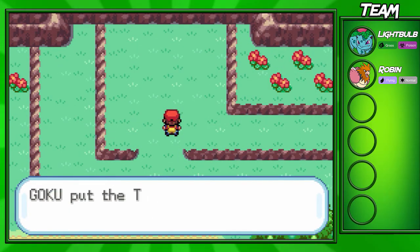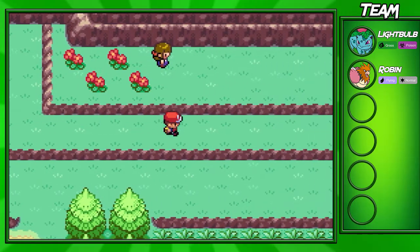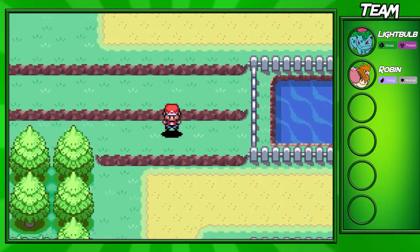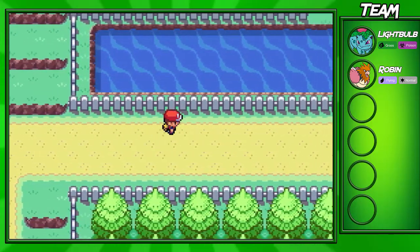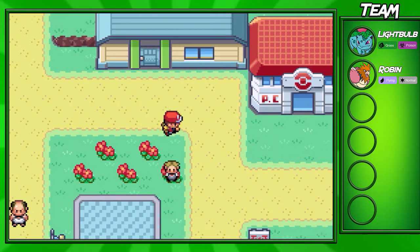If you come up here, you can get TM04 Roar and TM05. There's really nothing else you can do in this route. We can't fight that trainer because we aren't able to reach her — we have to use Surf and walk down there, but we don't have Surf at the moment.